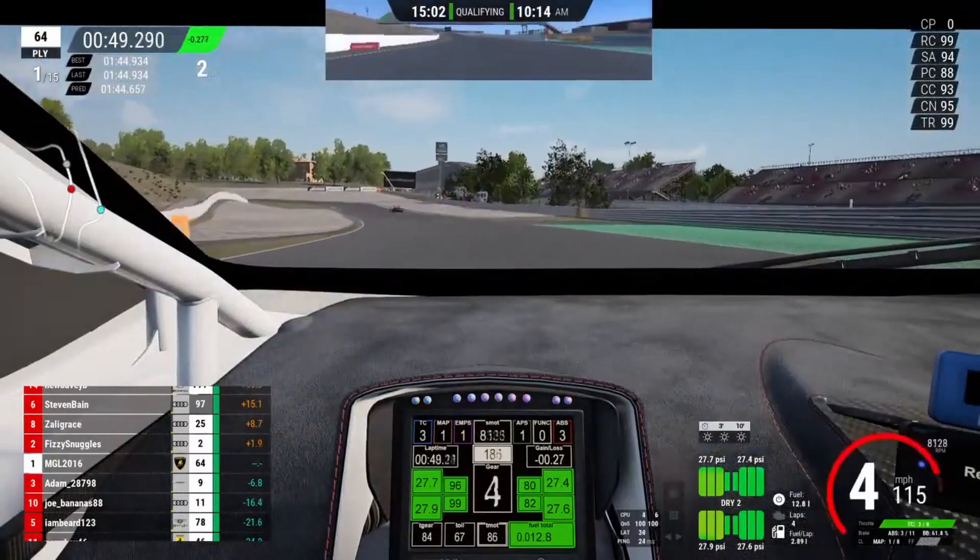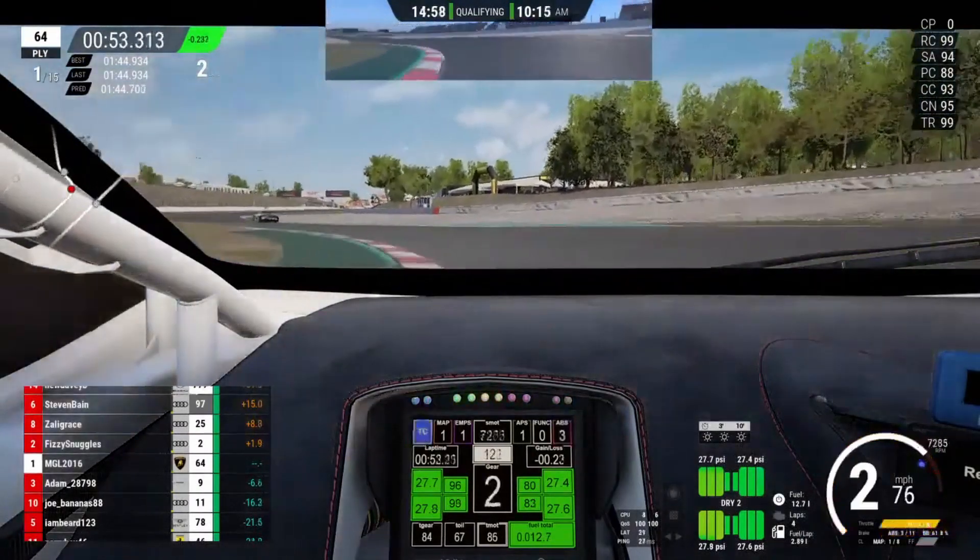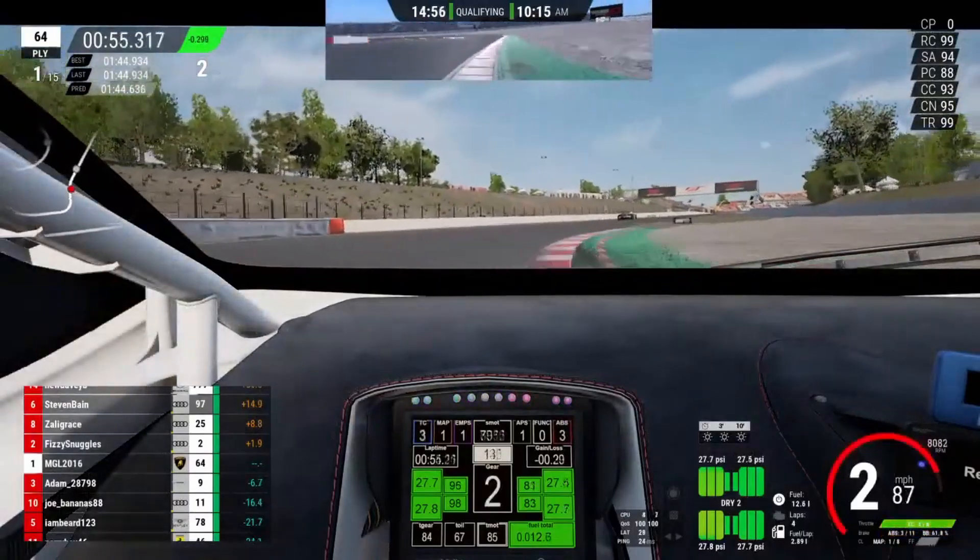Into the chicane, you want to brake just on the kerb, down into second. Use the inside kerb and all of the runoff on the outside.